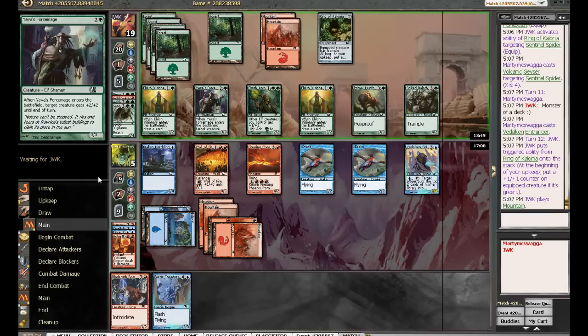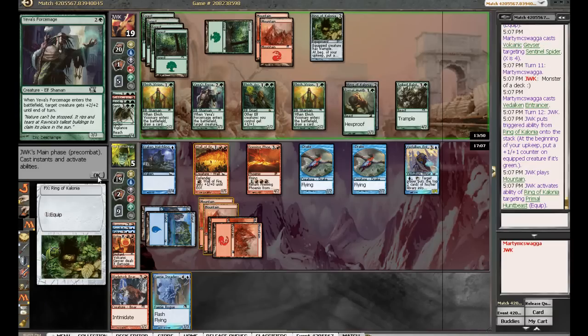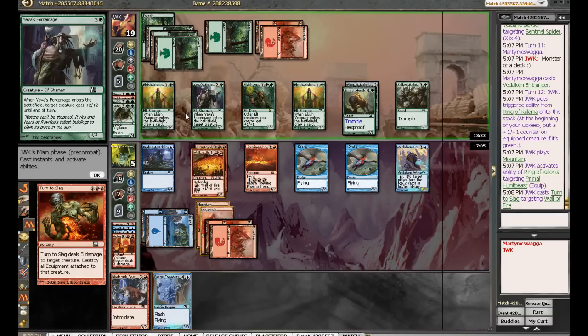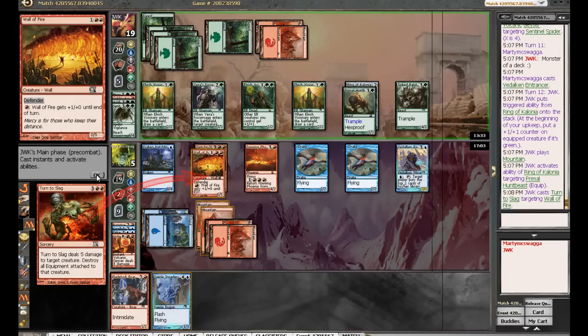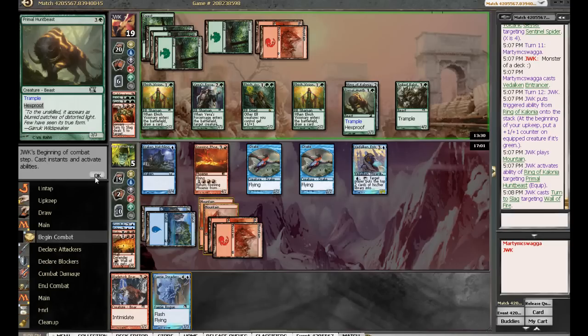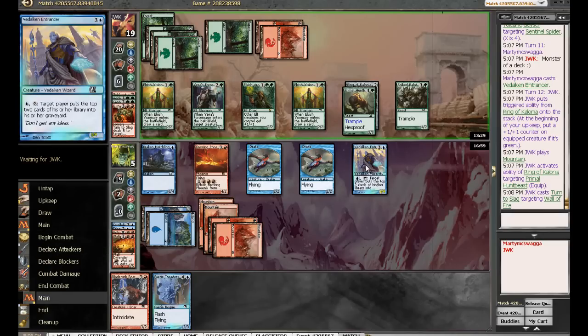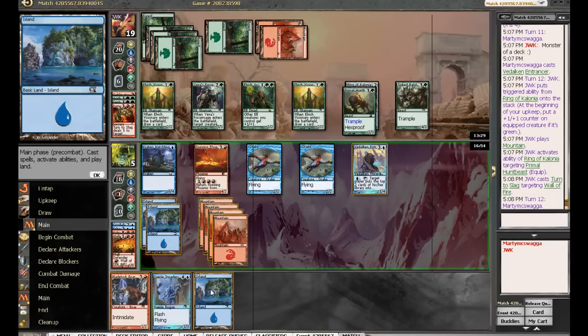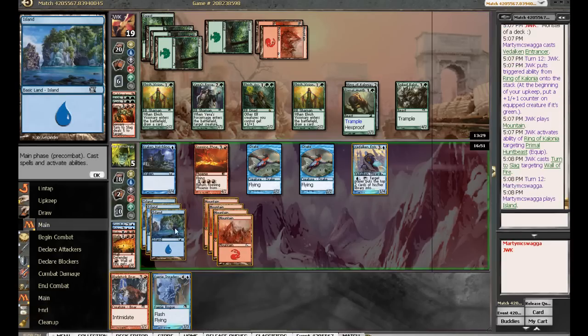He's just gonna pass the turn. No attacks — okay. We're still pretty dead, but he gave us time to play more things. Fairy Invaders is just better than Blade Toss Boards because it's gonna be a surprise. He's got the ring on the hex-proof creature now. And Pack Leader.